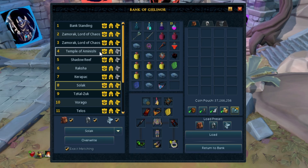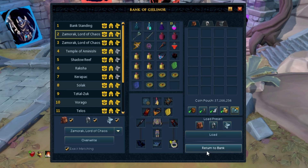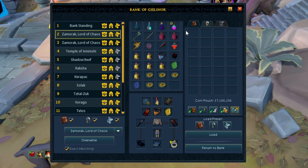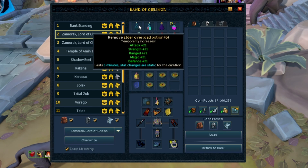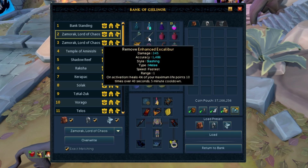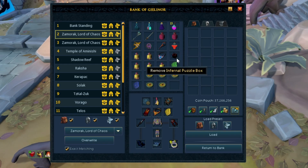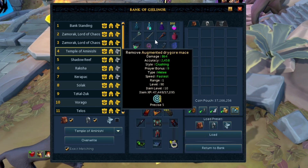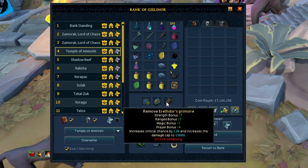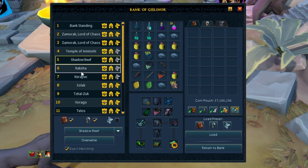What you want to do, especially if you're starting out in PVM, is have a second preset — instead of your banking one — and have in there your basic stuff that you would take to all bosses. If you look at my presets right now, you're going to see there's very similar stuff across lots of them. My Zammy preset has elder overload, prayer renewal, adrenaline potion, vulnerability bombs, Excalibur, and a melee weapon for Bladed Dive. If you look at Temple of Aminishi it's the same: elder overload, prayer renewal, adrenaline potion, vulnerability bombs, Excalibur, something for Bladed Dive, and rune pouches. Shadow Reef is the same as a range preset. So I suggest making a basic preset with that core stuff.